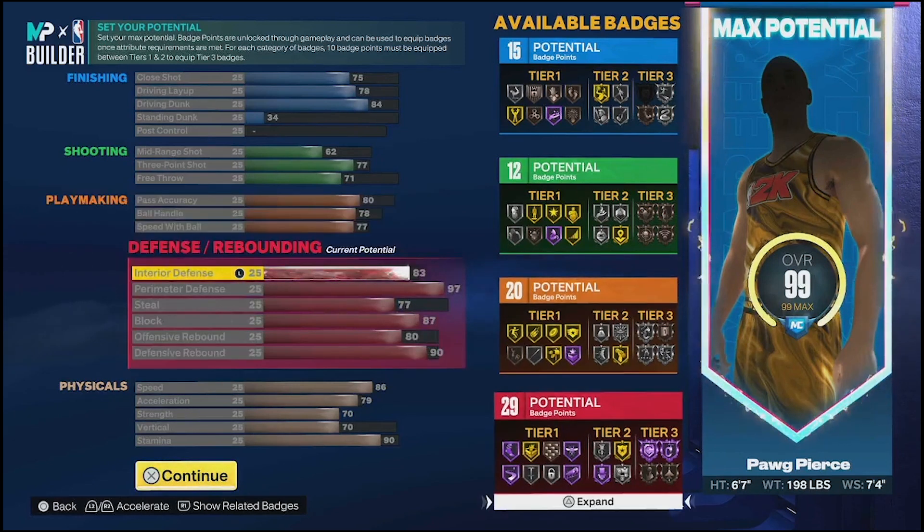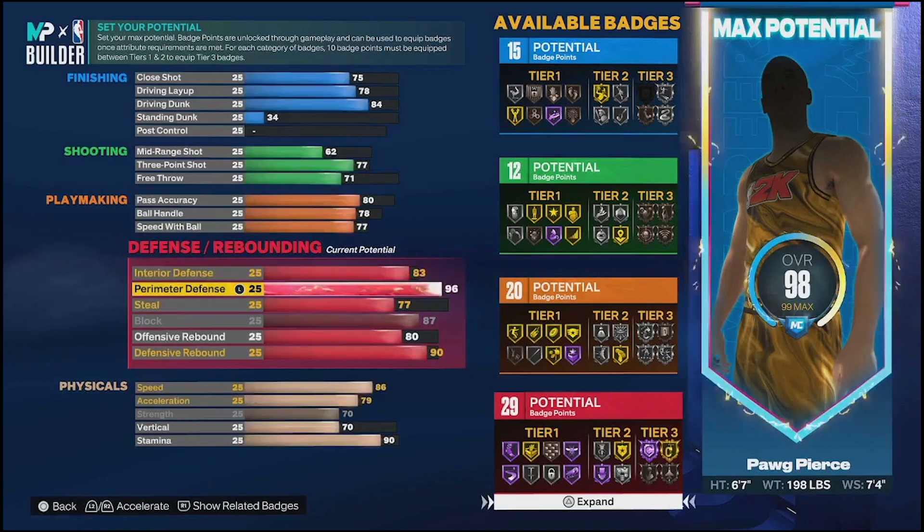The defense is obviously where this build shines and it's just ridiculous. You have an 83 interior defense - you'll be getting contests, you'll be getting blocks, you'll be holding your own down there. Post looks got patched, so I ran into a seven-foot-seven one center and was legitimately contesting his shots, blocking him, and snagging over him with a silver Rebound Chaser. It's all about that position and that Box Out Beast.